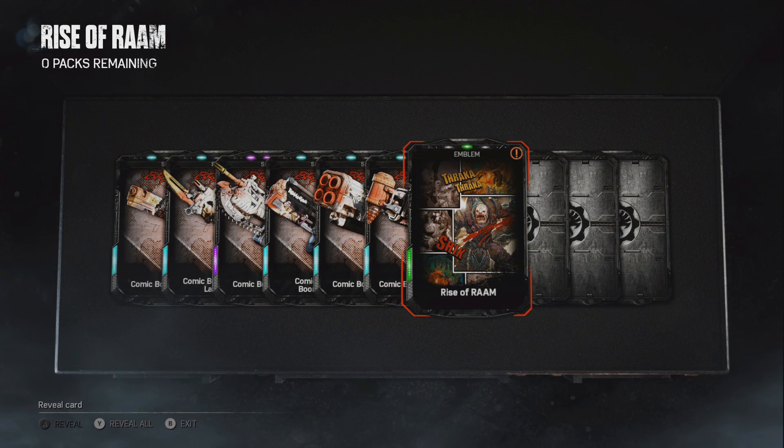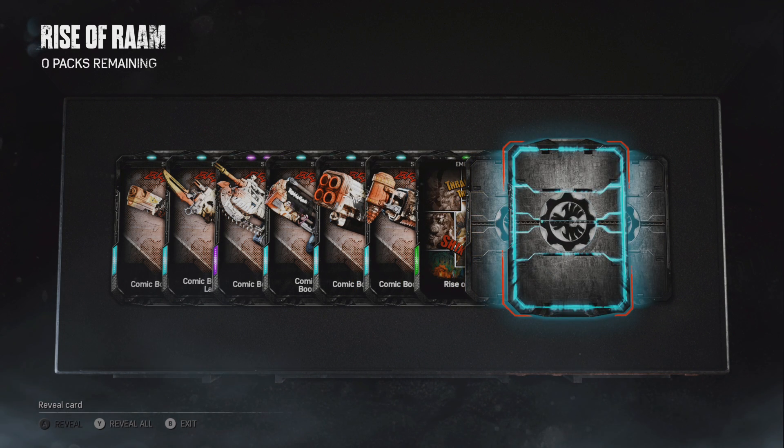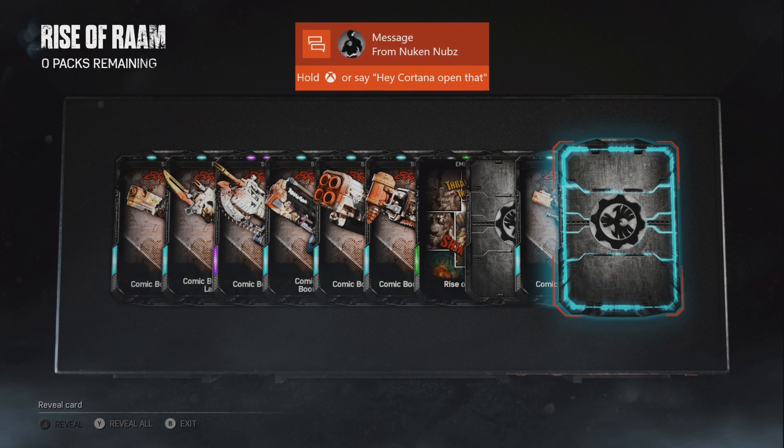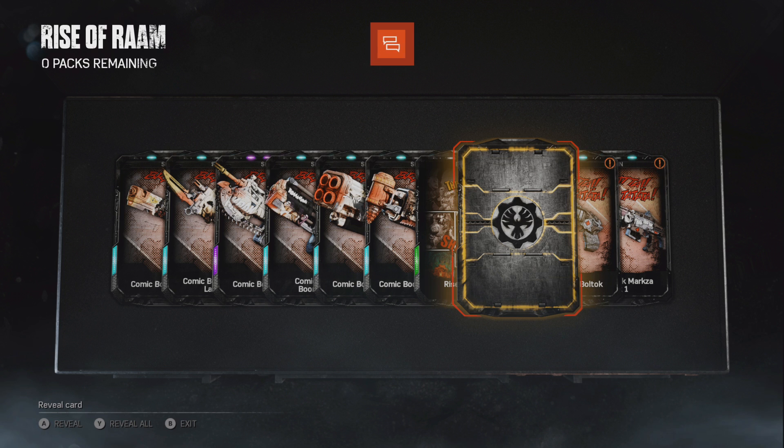Rise of Rom Emblem — oh, that's pretty sick. I might actually equip that because it's something different. Saving the character for last. Boltok.